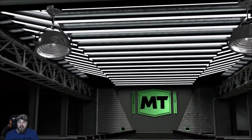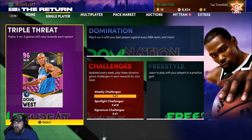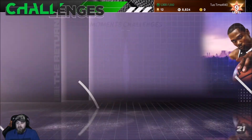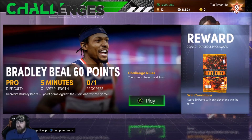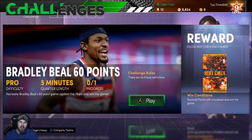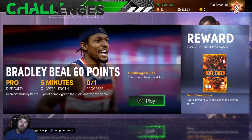I'm gonna save that Jimmy Butler pack for after the next challenge. I'm gonna do the KD challenges and this heat check pack one — I gotta score 60 points. I don't have to use Bradley Beal, so I'm gonna do it with KD. I'll get the 60 points, his five threes, four dunks, two rebounds, all in one game. There's also a steal challenge with any shooting guard. If I get all those, I'll go up to level 11 and we'll have another board.